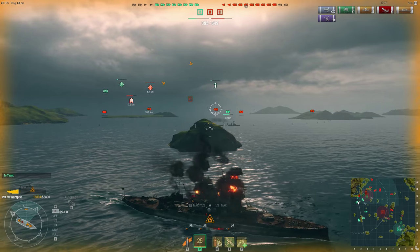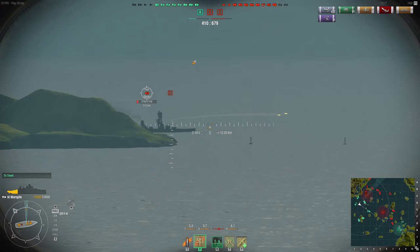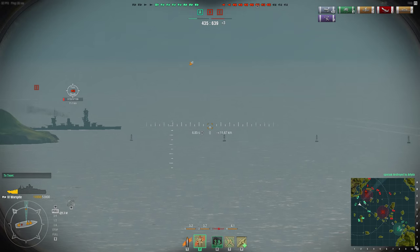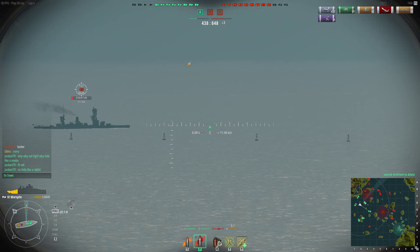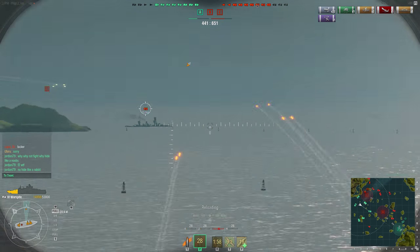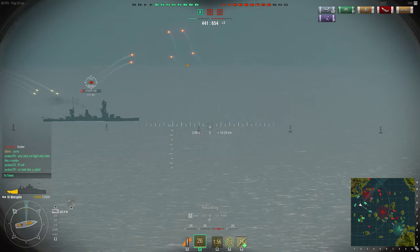The Cleveland saw my shots coming and turned to avoid them. The enemy Fuso we were duking out with earlier has escaped being beached and is lurking around the corner with 3,700 health. We want to finish the fight — he was putting substantial amounts of damage into us at the start. Hopefully we can finish him off.